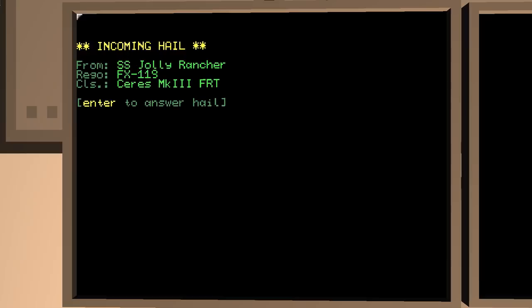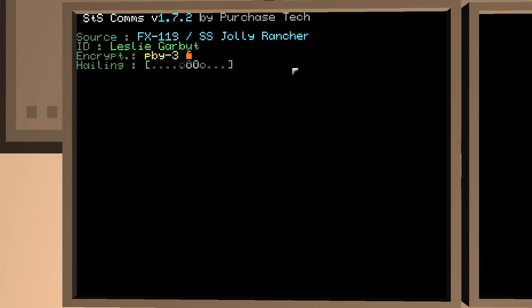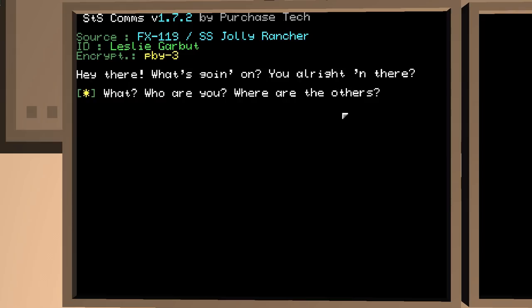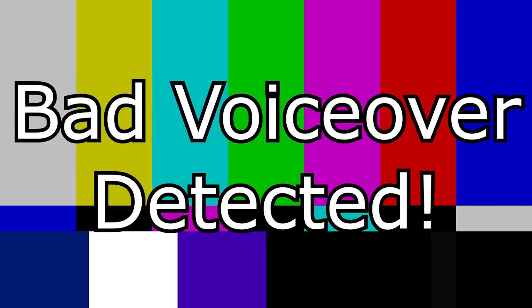Leslie Garbutt — who are you and why are you hailing me? Hey there, what's going on? You all right in there? That's going to be my Leslie voice. I'm Liz, just riding my local route through these here parts, and suddenly you appear on my radar. This ain't a normal jump location, so I figured I better see what was up. That makes sense there, Skipper. Sure it does.